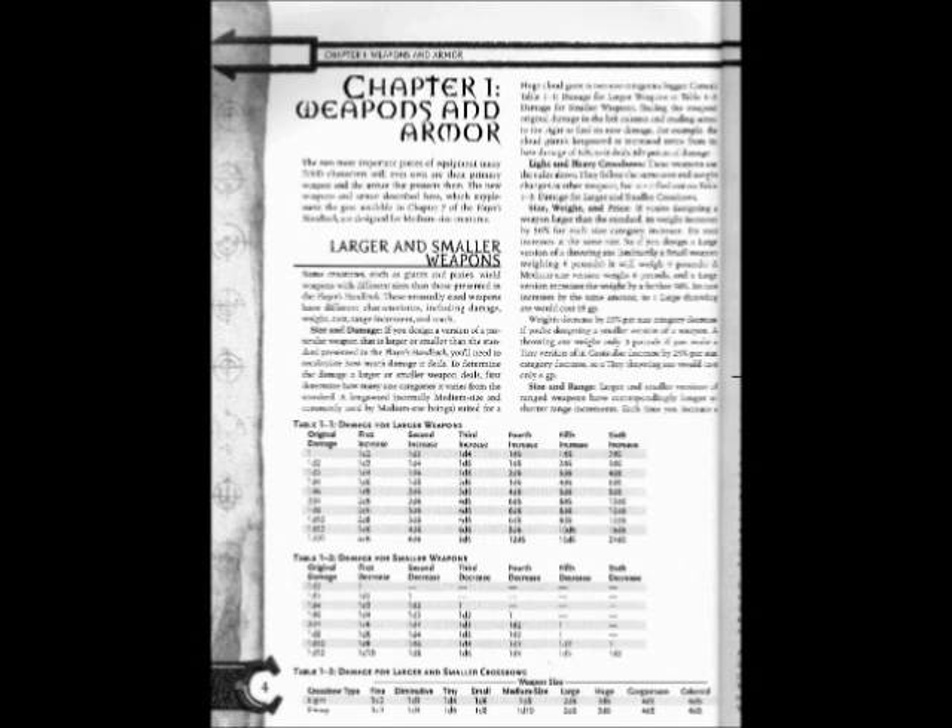Size, Weight and Price: If you're designing a weapon larger than the standard, its weight increases by 50% for each size category increase. Its cost increases at the same rate. For example, if you design a large version of a throwing axe — a small weapon weighing 4 pounds — it will weigh 9 pounds. The medium-sized version weighs 6 pounds, and a large version increases the weight by a further 50%. Its cost increases by the same amount, so a light throwing axe would cost 18gp.